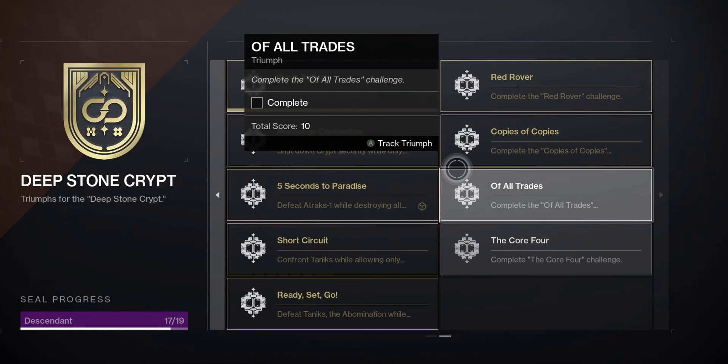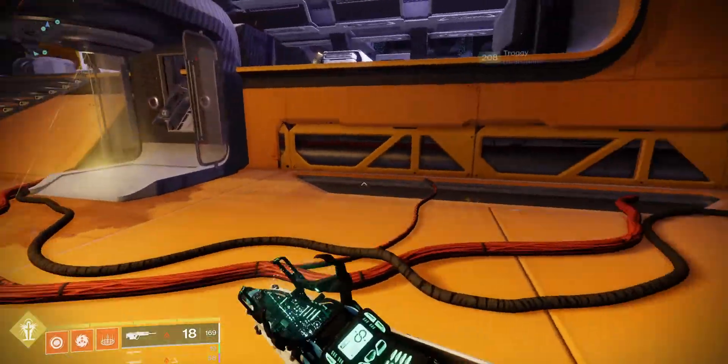A new Raid Challenge for the Descendant Raid Seal came out this week called Of All Trades. Here's how to complete the challenge and get the Triumph.